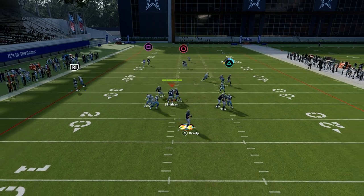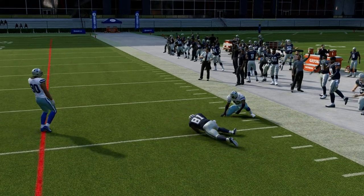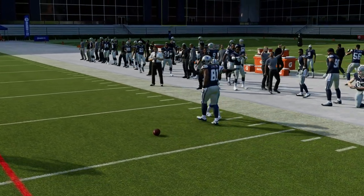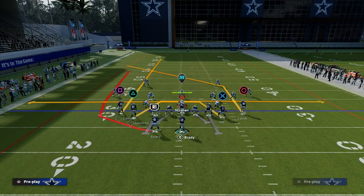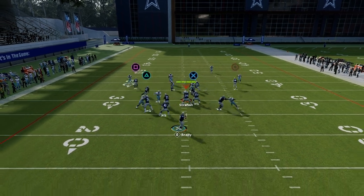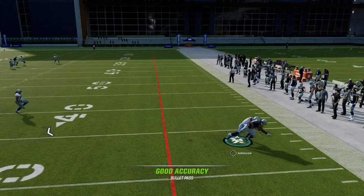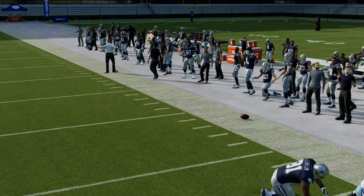It's a very simple little route combination, but we're really looking to hit this route to Calvin Johnson right here across the middle of the field. It's a really good route against man coverage and pretty good in the zone as well. You could leave the mesh play just like this and do double drags, but this isn't really shallow cross — this is mesh. We want to run the shallow cross concept.